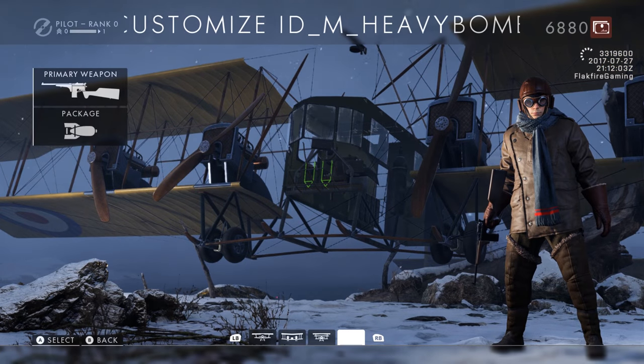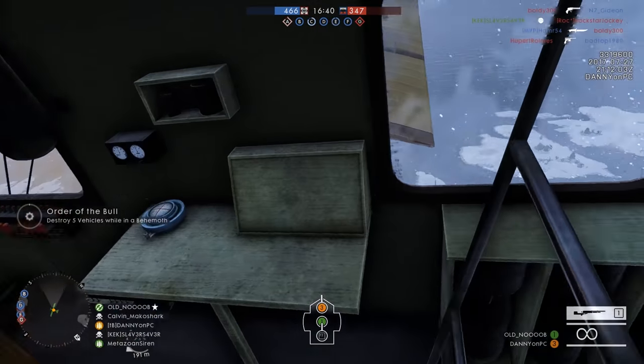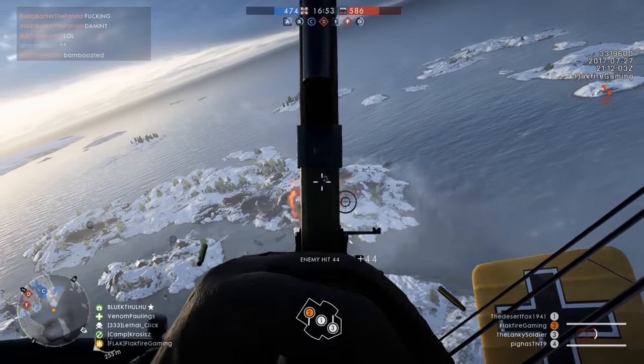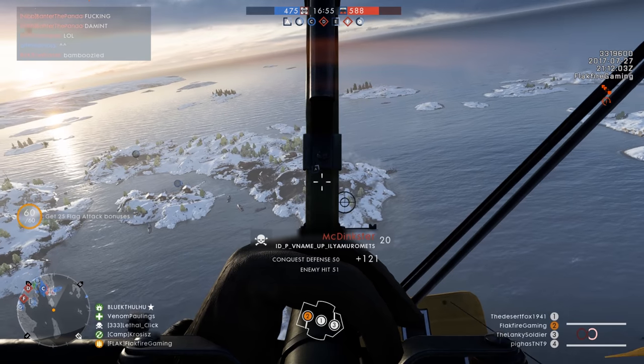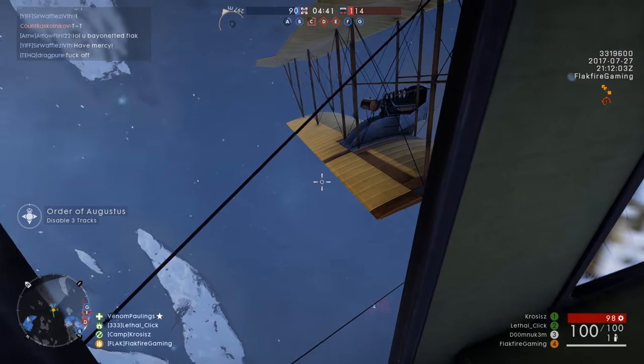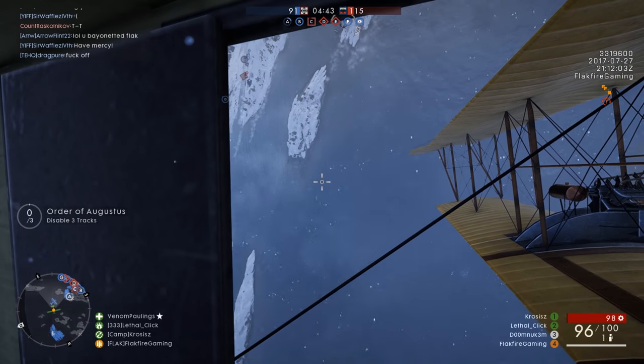In Battlefield 1, the Ilya Morometz features a three-person crew: the pilot, a forward gunner with a light machine gun, and a rear gunner with a 20mm cannon. Players can also spawn inside the aircraft to fire their gun out of the side, parachute out, or even repair it.